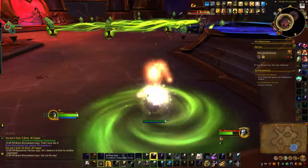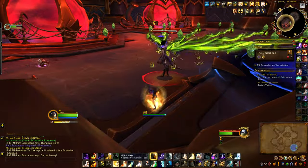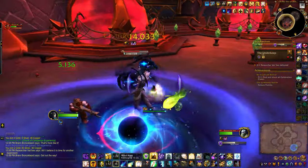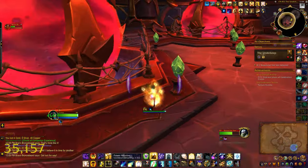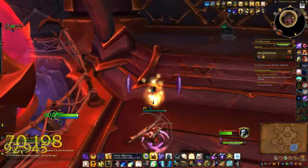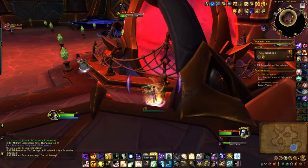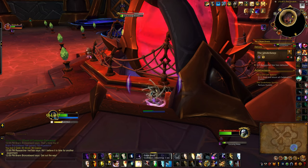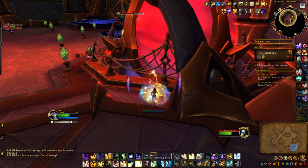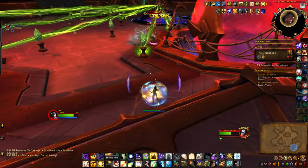I let Bran take most of the threat. When she wasn't channeling those little green things, I made sure I could move to the other side of the room, which had better hiding capabilities. As you can see, I didn't take as much damage there.